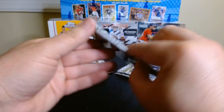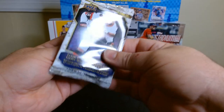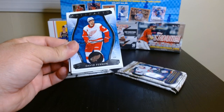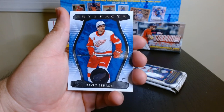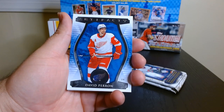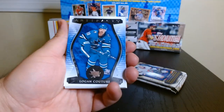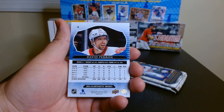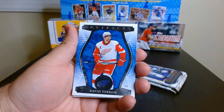Love it. Of course looking for the rookies. I think Young Guns is like the big one in Series One and Two — I don't know about Artifacts. I can't remember if I've opened Artifacts before, so I don't know what their big rookie card is, like a Young Guns type rookie. But we'll check it out. These cards are just beautiful. I think I've opened a pack or two before but I don't think I've ever opened the full blaster of Artifacts.